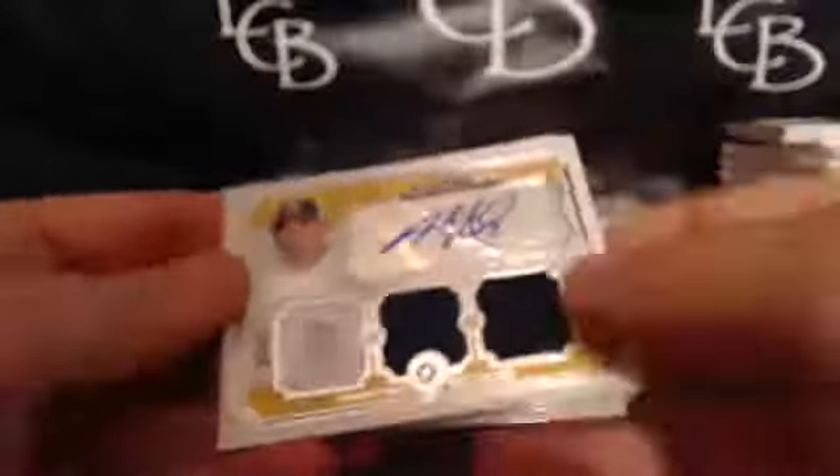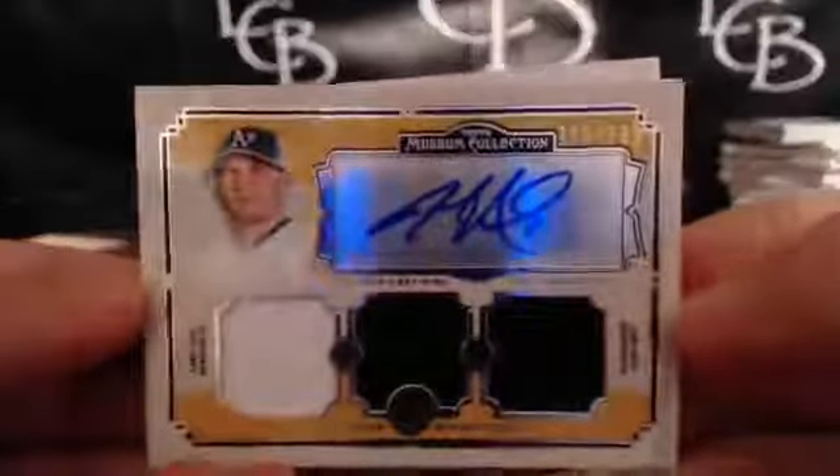We got Yaciey for the Cardinals, Roy Halladay, Felix, Koufax, and for the A's — Jared Parker, triple relic auto, 212 out of 299. So Jose on the board for his second hit.